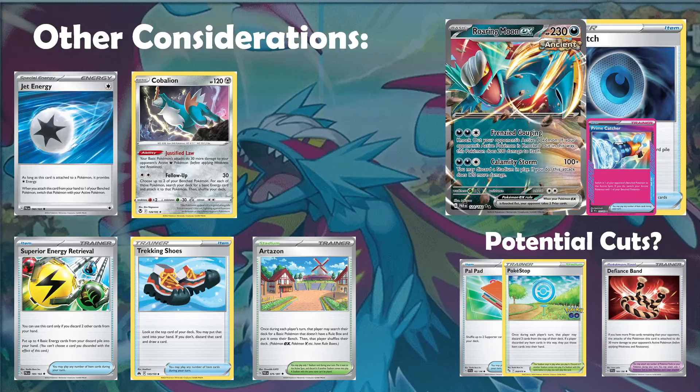Superior Energy Retrieval and Trekking Shoes were both in the Masters Top 16 list and are other ways of getting more ancient-tagged cards into your discard pile. Superior Energy Retrieval is also great for reloading your Radiant Greninja to get as many uses out of that card as possible to cycle through the deck. The Artisan versus Pokestop debate is interesting — Pokestop gives extra access to ball search cards in the opening stages and gets more ancient cards into the discard, but forces you to play Super Rod and Palpad. Artisan is the lower maintenance option but can't get you Radiant Greninja, which is such an important basic for unlocking Sadars and enabling early aggression. I feel like Pokestop is still the best option, but I do want to try Artisan as well.